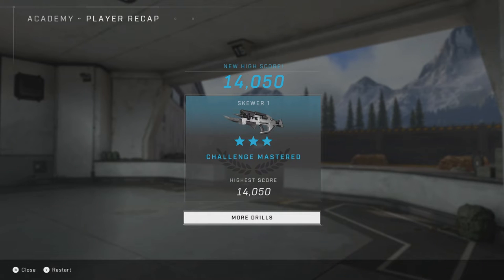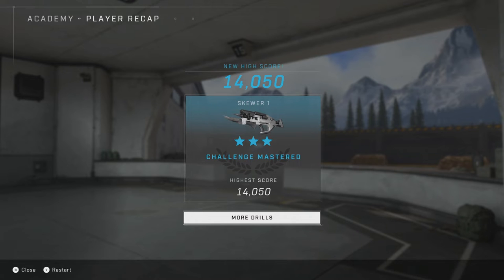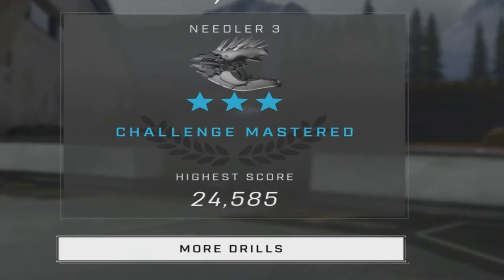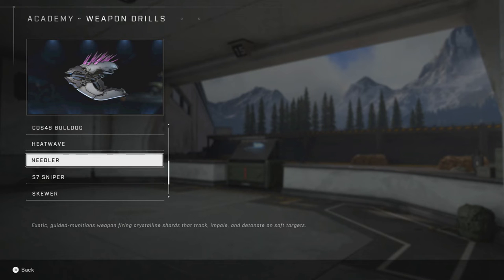At the end of the drill you get a score that judges whether you earn three stars, two stars, or one star. Three stars means you've mastered that specific weapon drill; two stars means you could still do better; one is the lowest. You can keep challenging yourself to get a better score, but the max rank is three stars — we can't get a five-star ranking, at least at the moment.